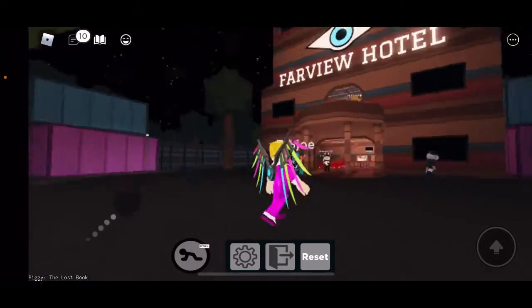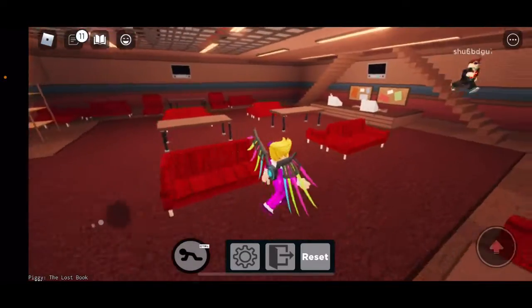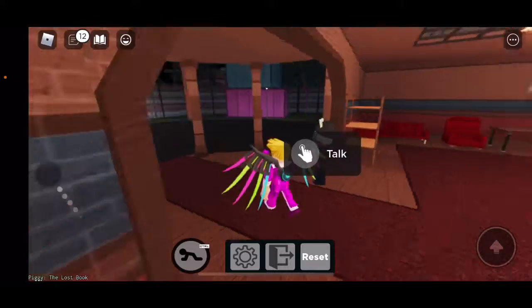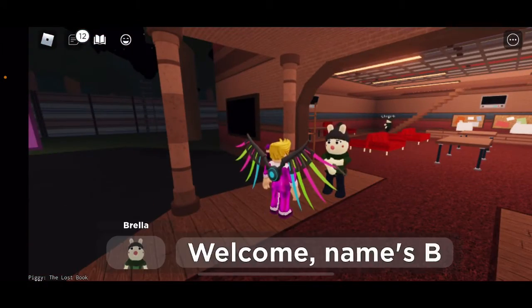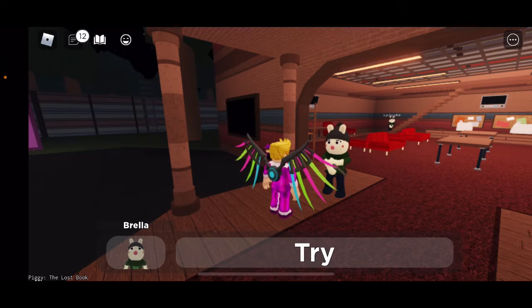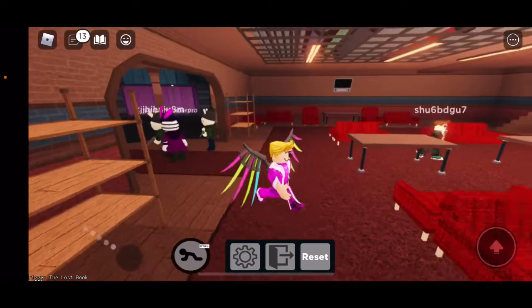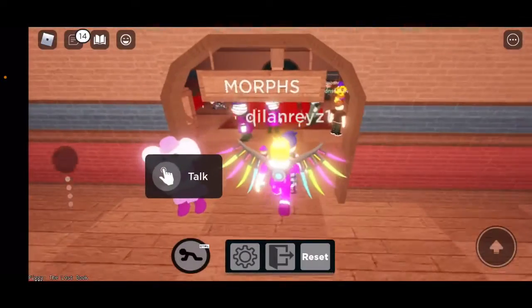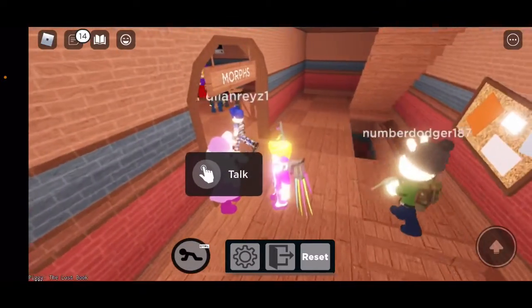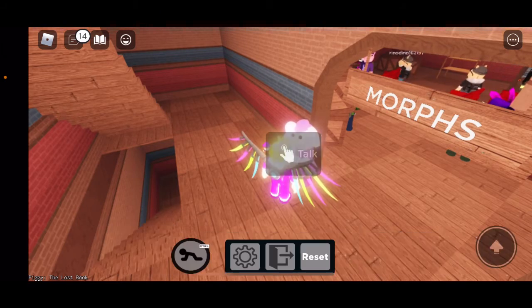So you probably saw this from my trailer — the Farview Hotel that Mr. Stitchy was in. There's an NPC talking to us, and this is Brella from Chapter 1. She says: 'Welcome. Name's Brella. You can try out some of our custom characters upstairs if you want.' And there's Zizzy right there, which is really good. He changed all the normal skins to really good-looking, better skins. And it looks like there's Ellie right here. She says: 'Click on the character to morph into them.'